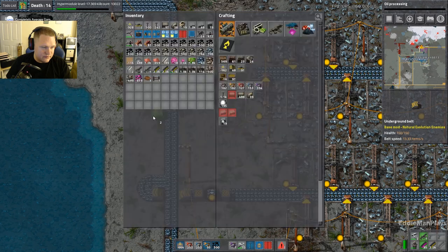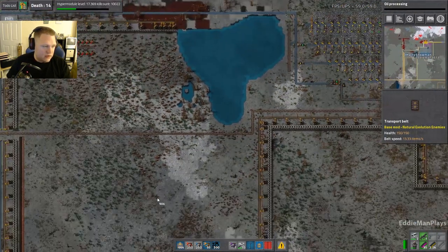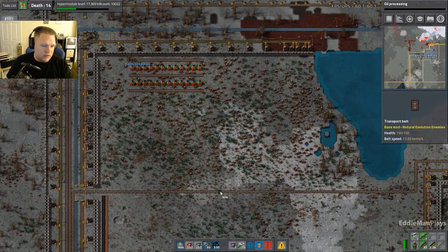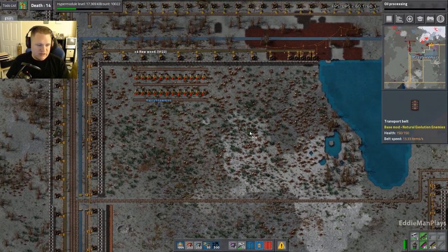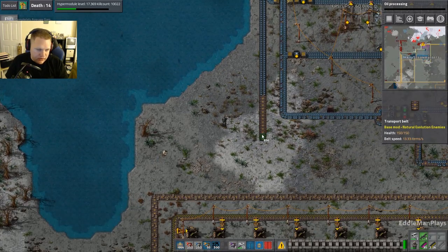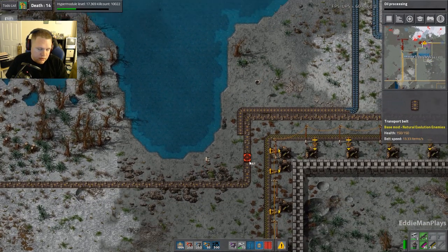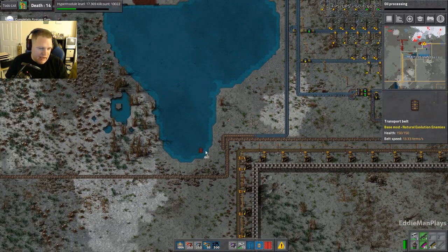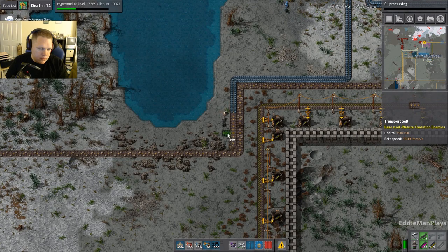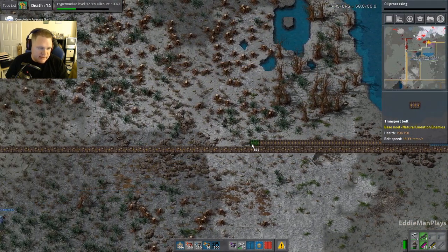All right, so now — which way should we smelt stuff? I think this way works. We're just going to do smelting up here. We're changing it around — 12 on each side, right? I thought maybe six would be enough on each side but I don't know. This is unstacked by the way — it doesn't make sense to stack it.